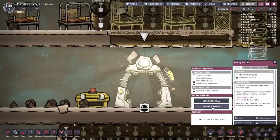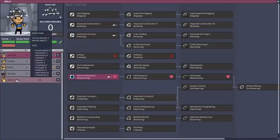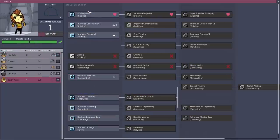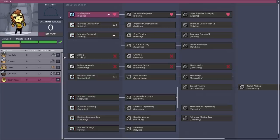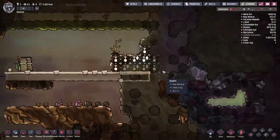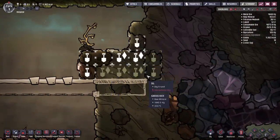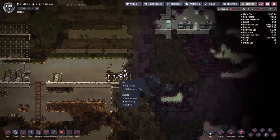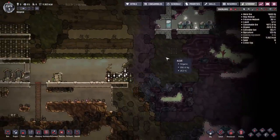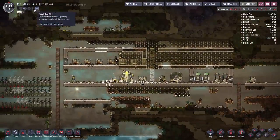We have some more skills to spend. Darth Vader we brought with the intention to work on digging, so we'll give him hard digging — that gives the ability to dig into some of the stuff we couldn't dig into before. For example, the tiles with one diamond require that first level of digging ability. Now we have access to that, and it's also going to give us another large pocket of algae. So with the algae we have access to, we should have a good supply of oxygen in this colony for quite a while.